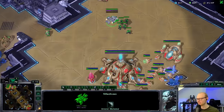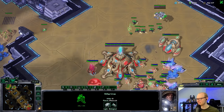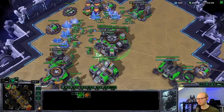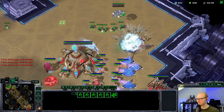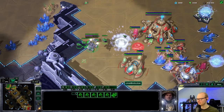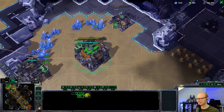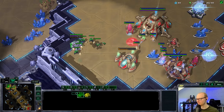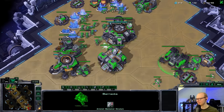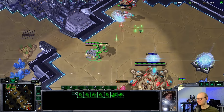He got me with the stalker — I didn't even realize the gateway was there. Flying with my medivac across — Joe does not have units. My marines are here, I can just camp this forever. He has enough energy to recall. That adept died to my widow mines. Joe is in a little bit of trouble — not getting much mining done. I wonder if he'll go for DTs again. I can literally just kill his gas — he won't be able to build anything.